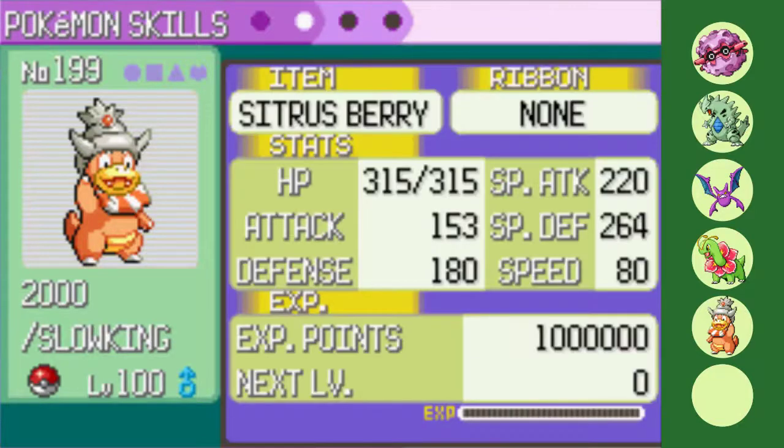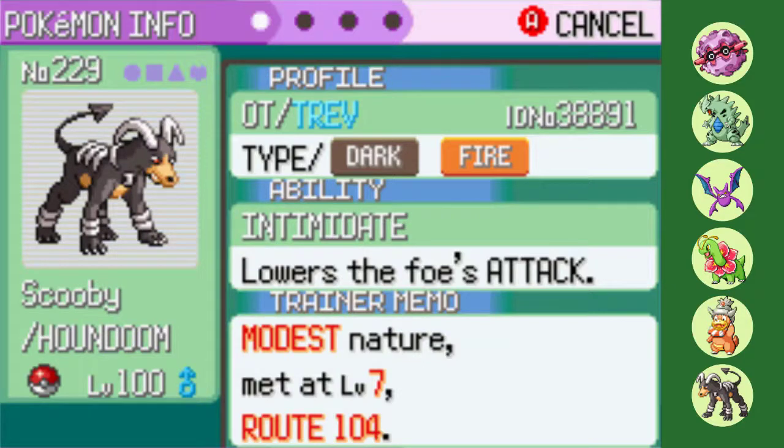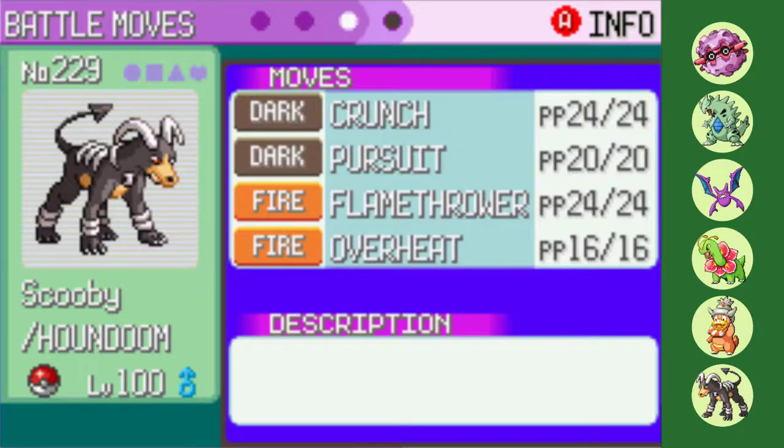One issue with my five mons so far is outside of Crobat, nothing else has very much speed at all. Also, all special attacks on my team are either coming from mixed attackers or defensive Pokemon, so why not bring in the most buffed Johto Pokemon in Emerald Kaizo — Scooby, the Modest Houndoom. Now sporting 130 Special Attack and 110 Speed, Houndoom is an absolute menace. I went with Modest over Timid due to the sheer damage it can deal with its dual STABs, allowing it to be the Steven and Phoebe killer on my team. Intimidate slightly fixes its horrible Defense, and Black Glasses boosts its great Dark-type moves. I'm using solely its dual STABs: Crunch, Pursuit, Flamethrower, and Overheat.